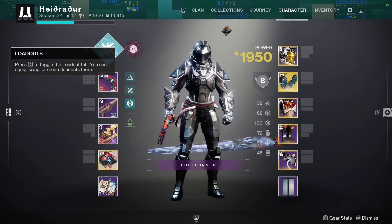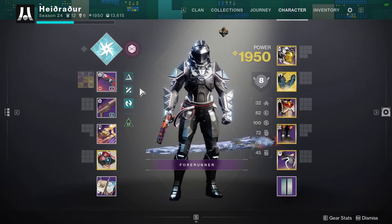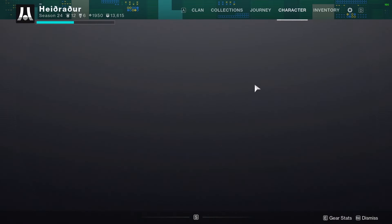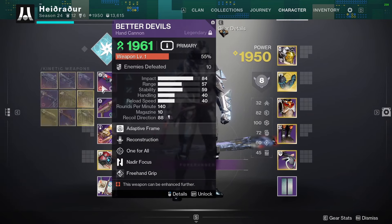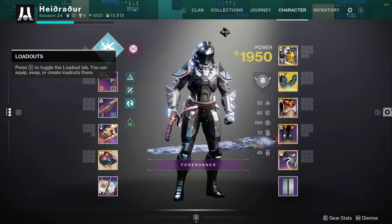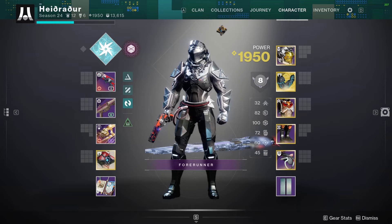And since this is enhanceable, you get the benefits of Enhanced Slick Draw, which is improved stats — it's like a third of your target acquisition debuff versus the full half that it is normally. So it makes it really solid, really fast, really snappy. You pair that with any of the perks in that fourth column and you'll pretty much be set. Another roll you could go for is Perfect Float and Zen Moment for a ton of Flinch Resist.